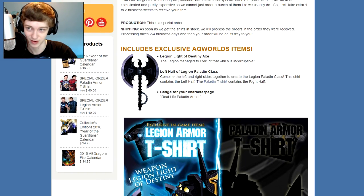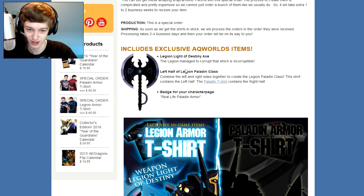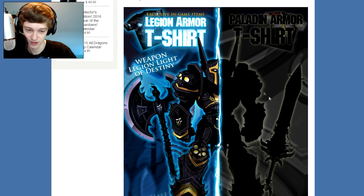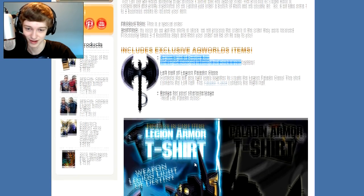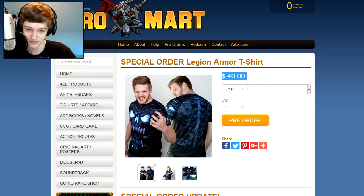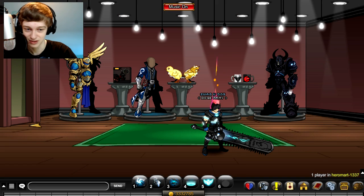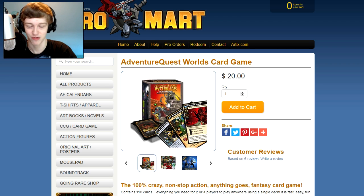You don't actually get that armor if you buy this. I'm pretty sure you only get the Legion Axe of Destiny, or Legion Light of Destiny Axe. I think you have to buy both sides to get the armor — that's $80 for both sides, because you have to buy this one and the Ardix version of that shirt. So that's a little misleading, but I'm sure a lot of people would understand. You can click on Card Clasher to buy Card Clasher.